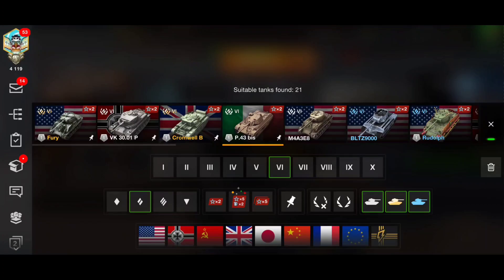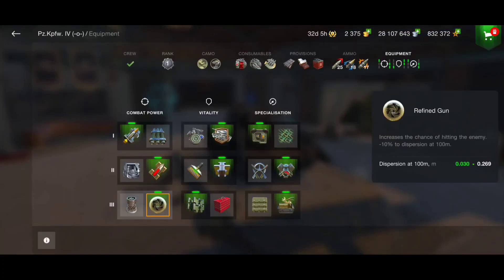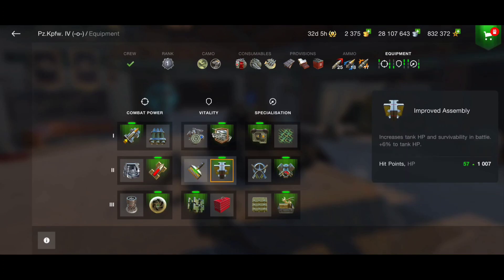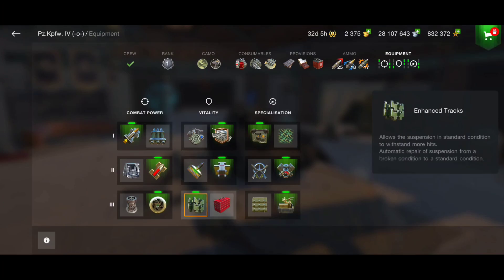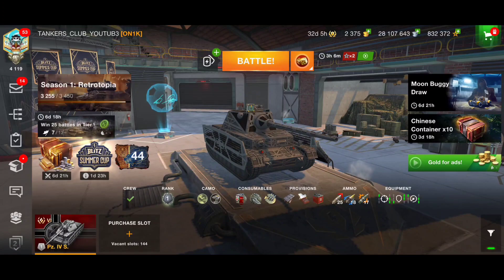In terms of accuracy, the gun dispersion is 0.269, which is insane. I advise going for the Supercharger because we'll also sometimes play from distance and need clean long-range shots. For defense, go Improved Assembly — the hull is easy to penetrate for anyone so Enhanced Armor won't help much. Also take Enhanced Tracks, Improved Optics, and Engine Accelerator.